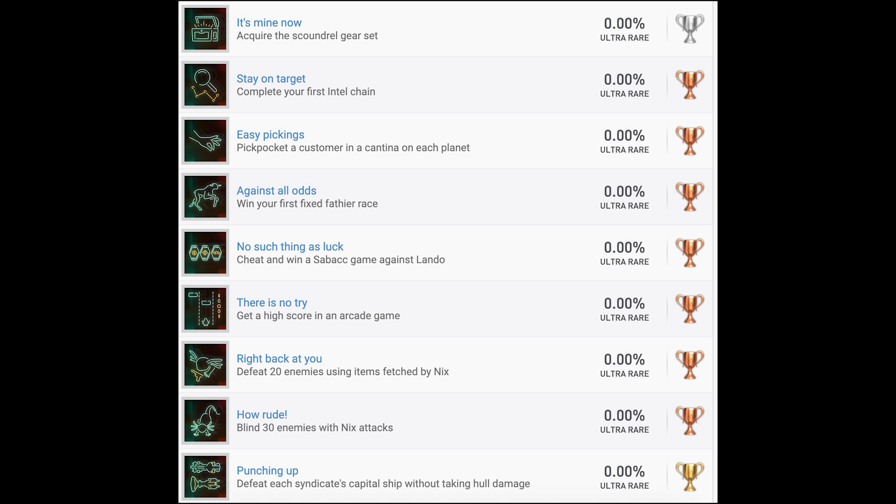I think there's five total planets in this game. 'Against All Odds' — win your first fixed Fathier race. That's just win a race, nothing too difficult there. 'No Such Thing as Luck' — cheat and win a Sabacc game against Lando. That's presumably only going to be on one planet, so hopefully that's not missable. 'There Is No Try' — get a high score in an arcade game, pretty self-explanatory. 'Right Back at You' — defeat 20 enemies using items fetched by Nyx. 'How Rude' — blind 30 enemies with Nyx attacks. Sounds like a typical companion-type trophy that we get in a lot of these games.